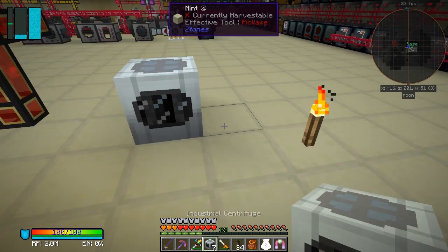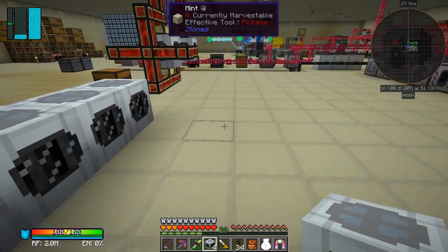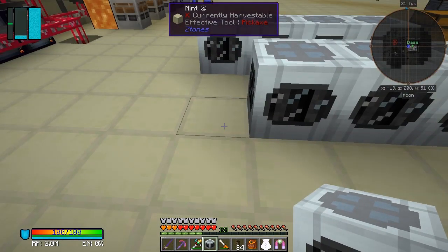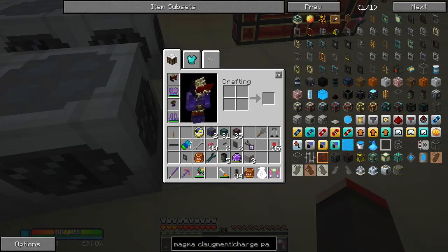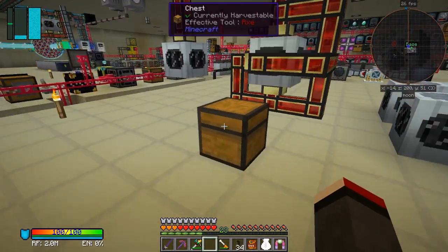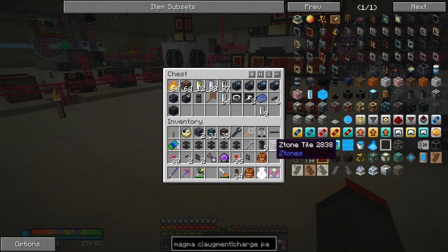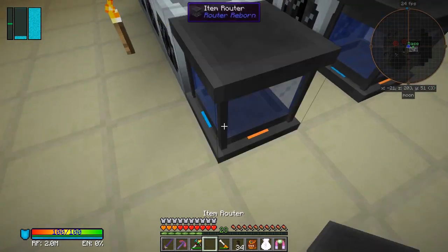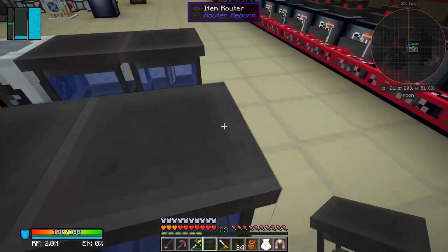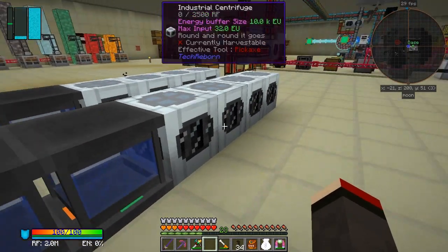I'm going to put them down here - four for that one and then four for the other side. With the Router Reborn stuff you've got all these routers here and those routers take upgrades. I think the upgrades are already installed on these routers. I'll probably just have to move them around a bit when I put them down. It doesn't matter if you put them at either end - you can insert and you can extract.